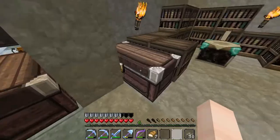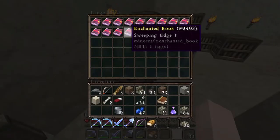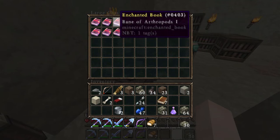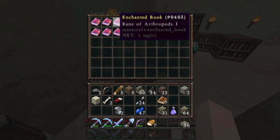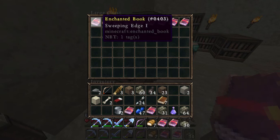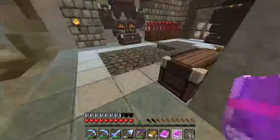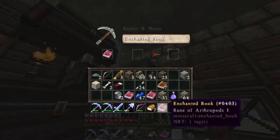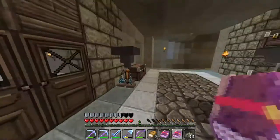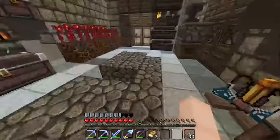Let's finish off this enchanting. Probably should have set that up instead of at the start. Unbreaking 1, Unbreaking 1, Sweeping Edge. Don't have enough levels. That was an okay start - got a fair amount of books out of that. I'm kind of happy with that. We do have a few that we'll combine now. For example, we have two Bane of Arthropods and two Unbreaking. Let's combine these - they'll be two levels each. Unbreaking 2. And we're going to try and get Epic Armour off that.